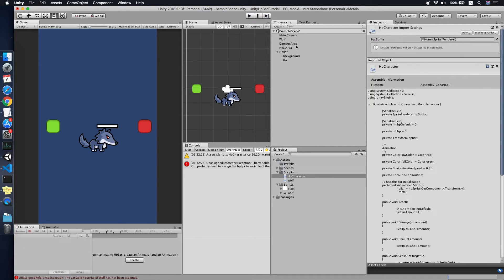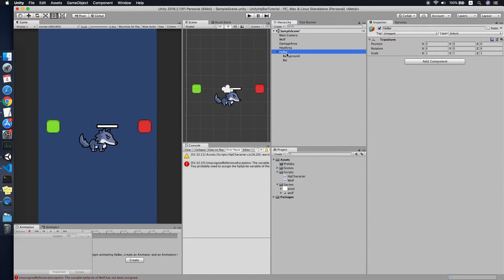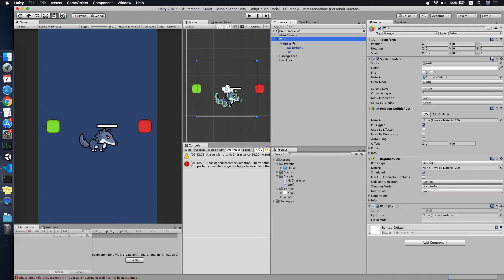We need to drop the script onto the wolf object. Now we have an HP bar. Let's use it as a prefab and move it under the wolf character. Drop the HP bar under the wolf, then reference it back in the script. Set the default HP to 100 and also reference the bar sprite.